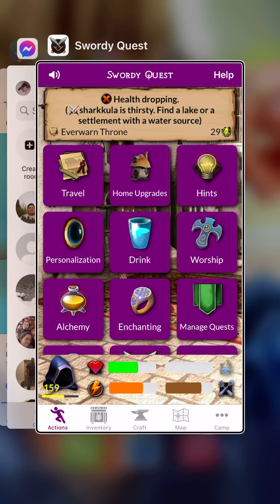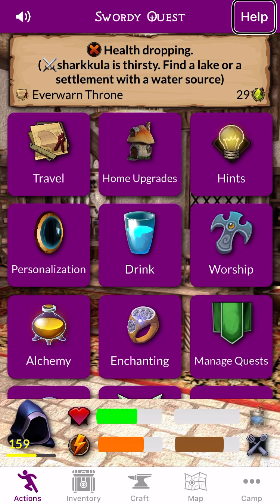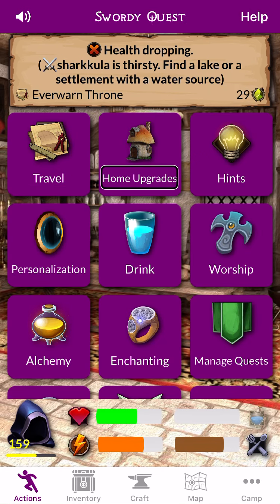Swartiquet. Action. Help. Swart. Unlock. Travel. Home. Upgrade. Hints.